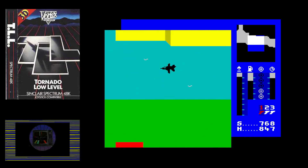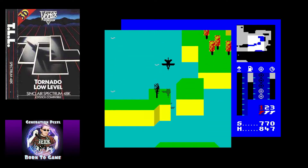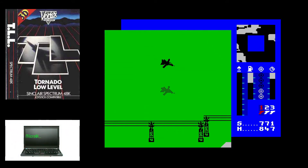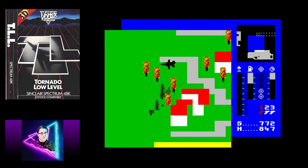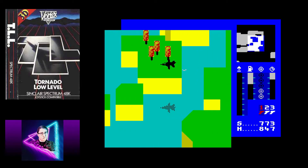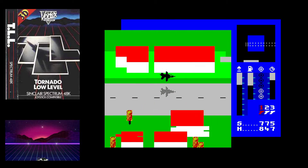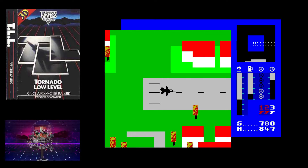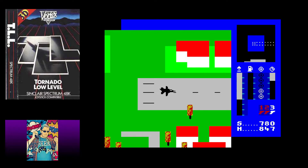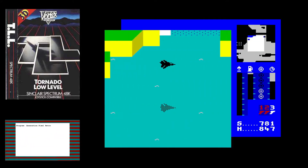But once this game got its claws into you, you would play it for hours on end trying to take out those six targets, avoiding all the obstacles like high rise buildings and electrical pylons. There were other aspects to monitor such as your fuel, because if you ran out your plane would crash. To remedy this you had to do what I considered to be the most difficult part of the game — landing your Tornado jet back on the airstrip. But like every other good game, if it can frustrate you enough to keep going until you finally get it, that feeling of success is just so much better. I absolutely recommend Tornado Low Level today — it's a fun little game, so get your hands on a copy.